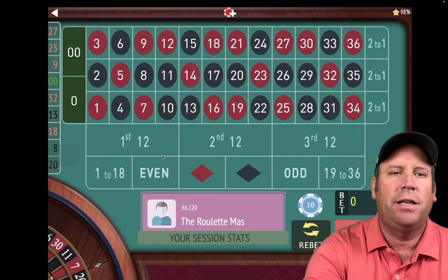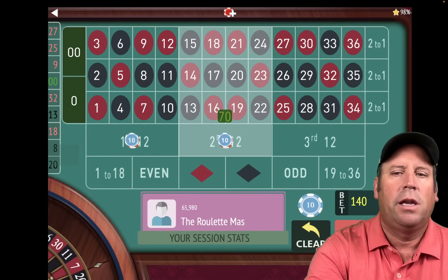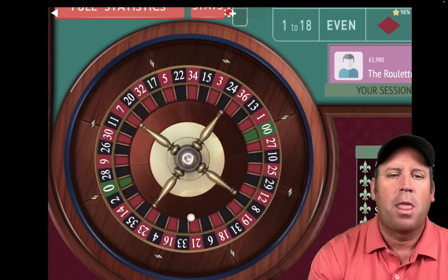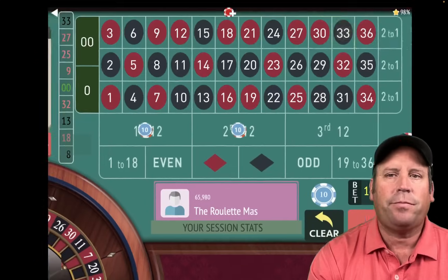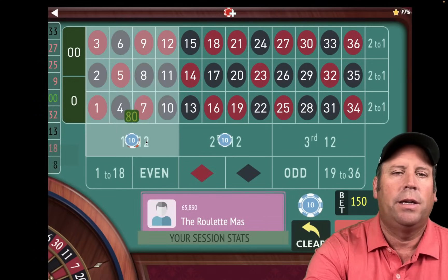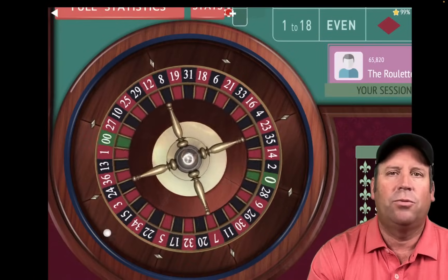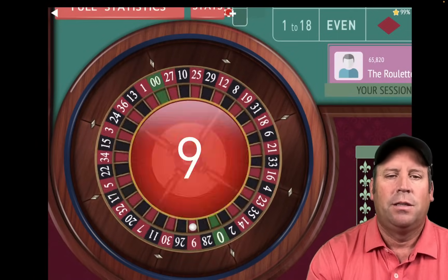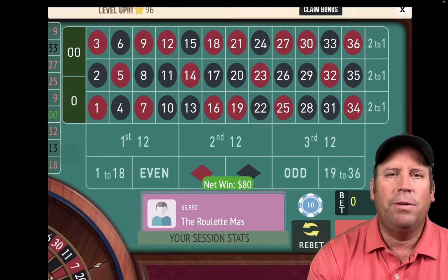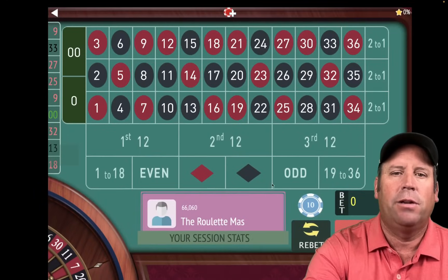We go from $60 to $70 on first and second — that helps you keep your bankroll by going backwards a little. That's a 33 black — another loss, so we go from $70 to $80. That's a 9 red — we got it. We won at $80, so we go to $90 on second and third.